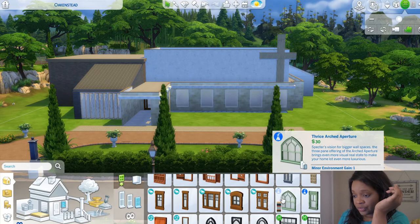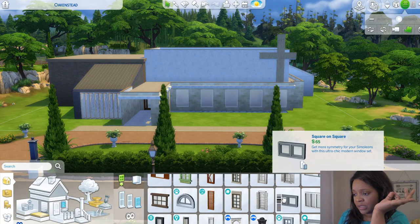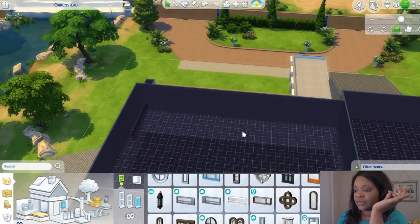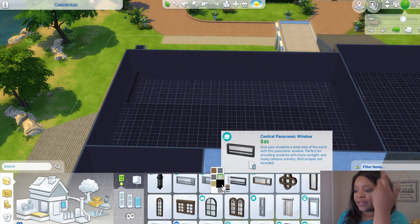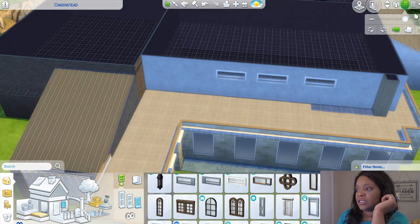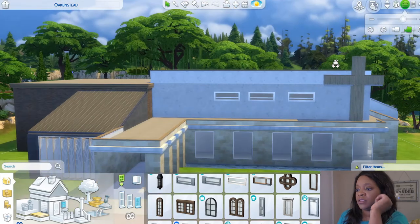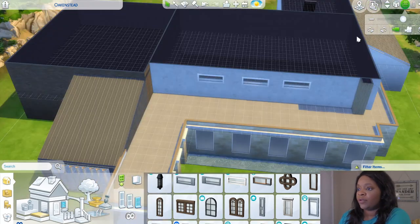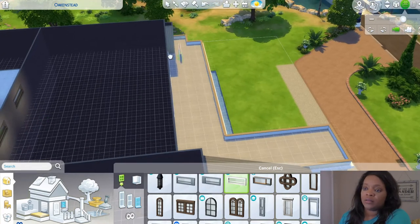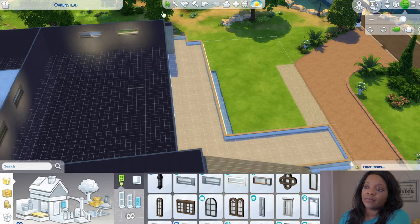For the sanctuary portion I want some windows but not huge ones — just enough to let light stream in. I'll space two windows and put maybe one or two more up higher on each side. Not a lot of natural light but a little bit coming through.